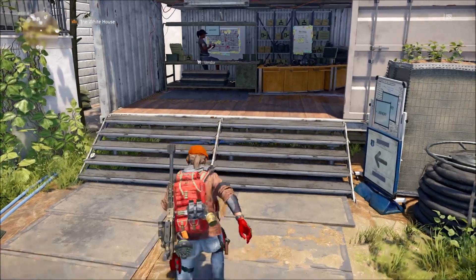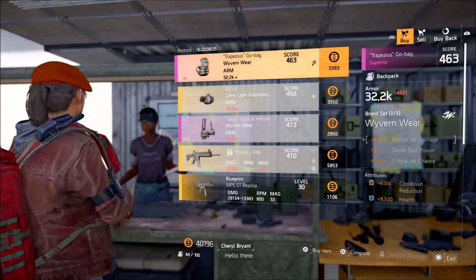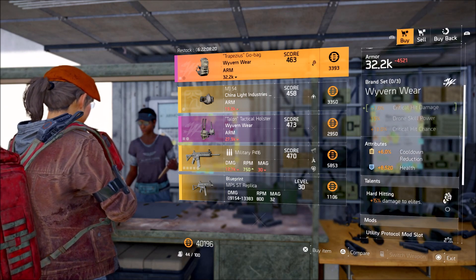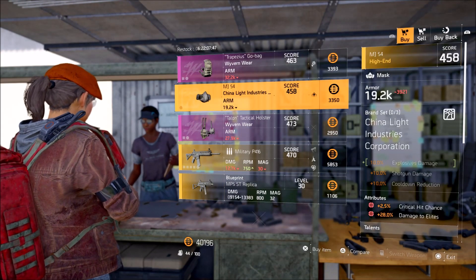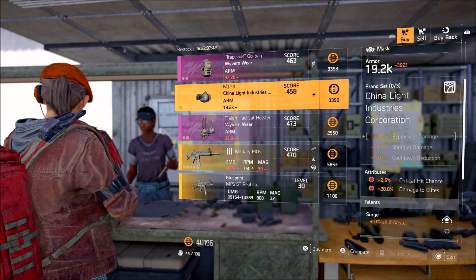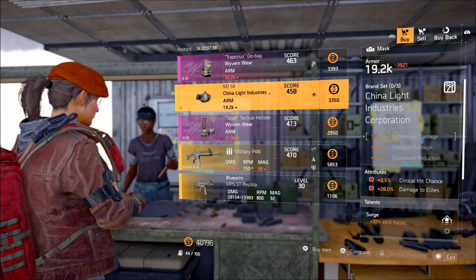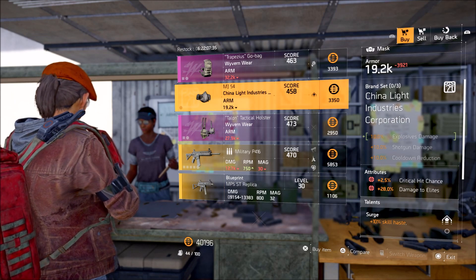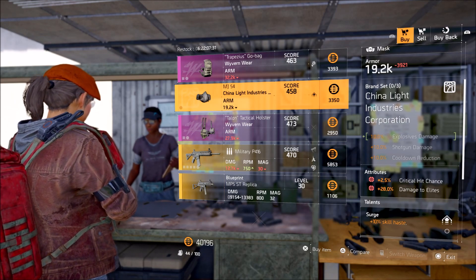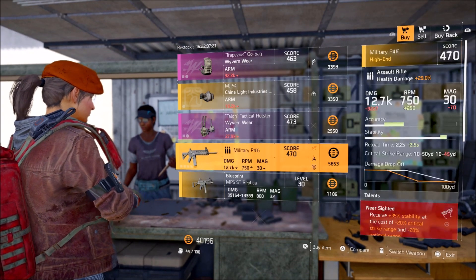The first vendor is going to be in the White House. The White House and the one outside is the same vendor, so let's have a look and see what they have. We have a purple here with not much going on. We have the China Light Industries and this has got 28% damage to Elite, so this is pretty nice. The top end goes to around 36-37%, so 28 is still respectable — this is something you can recalibrate onto your armour. You have the Wyvern Gear Talon Tactical Holster which is nothing special.